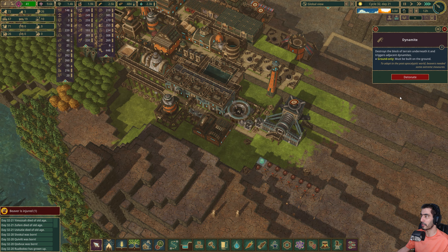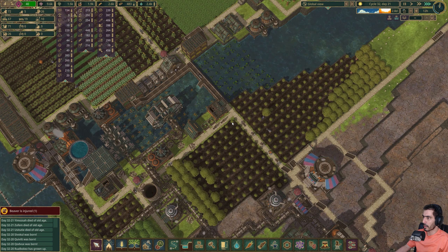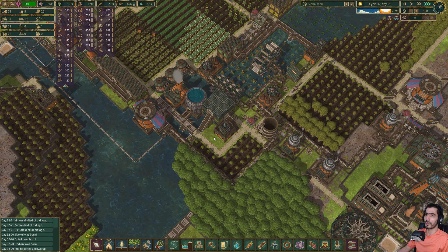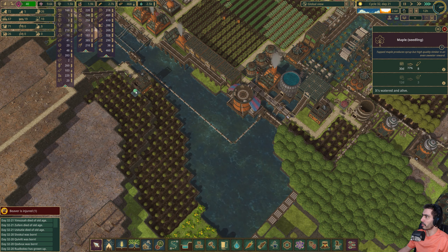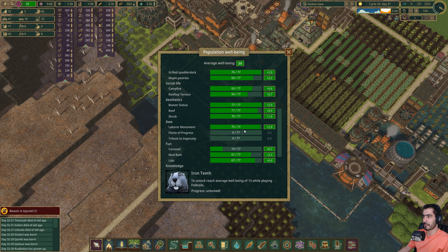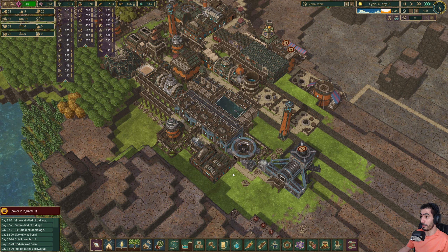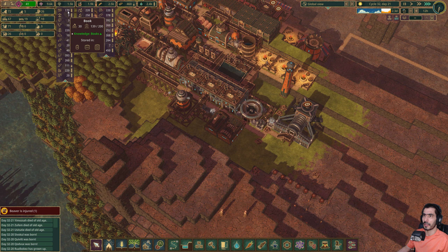We have 477 logs. They are just throwing things there. We are steady at 77 beavers and 26 bots. 77, 74, 60 something, 50 something — so eventually this will just go up. Oh but what are we missing? Campfires! We are exporting our bots, so to speak. We have 169 books.